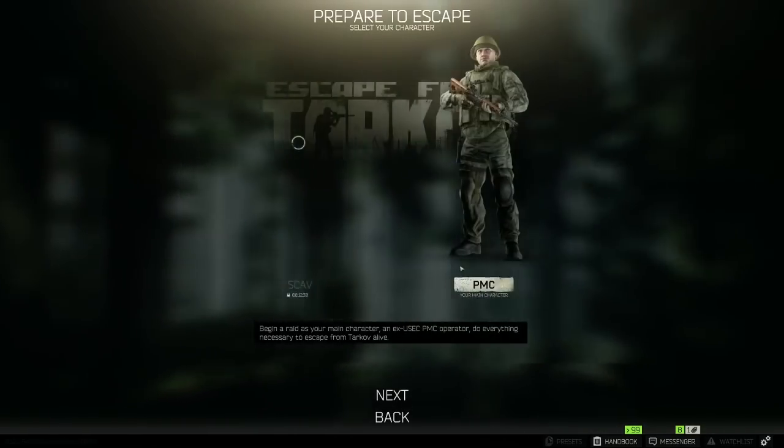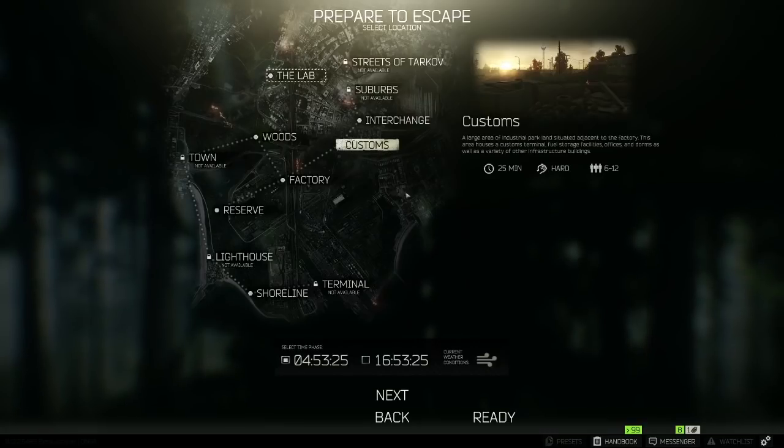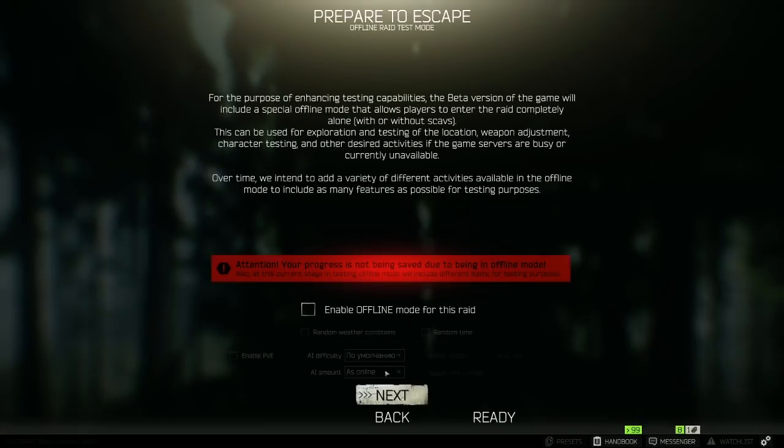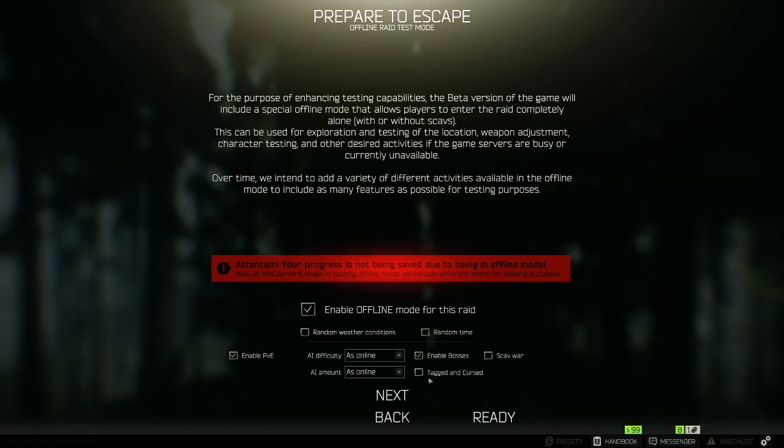I highly suggest that when you start out you do offline runs. Once you select your map, hit the next button until you can select offline mode. This means you can take in any gear and if you die you won't lose it. However, if you extract successfully you also don't get to keep any loot you find. But it's great for setting keybinds, sensitivity, and getting to know a map.